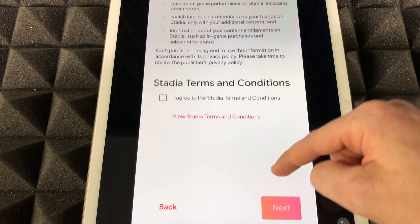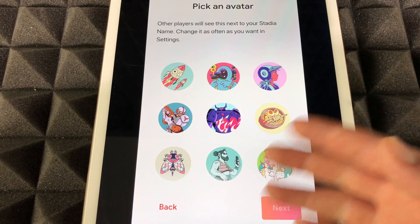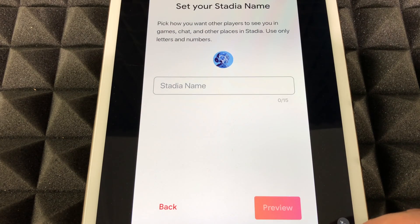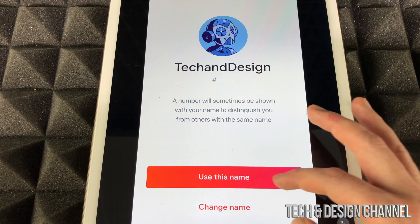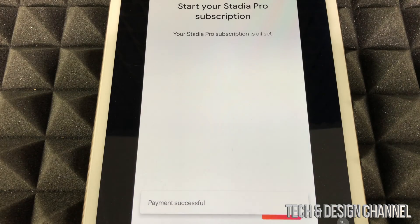Tap down below where it says 'Let's Go,' scroll down a little bit, click Agree, then hit Next. At this point just choose any avatar you like, hit Next, and then choose your Stadia name. We're going to hit Preview and then use the name — in my case, Tech and Design — and hit Next.